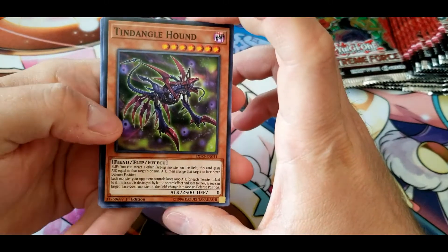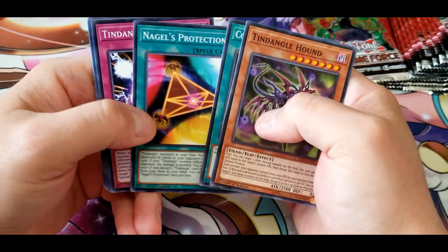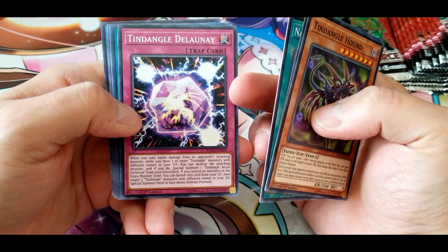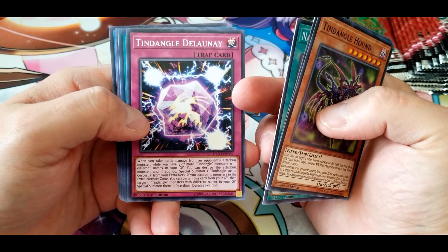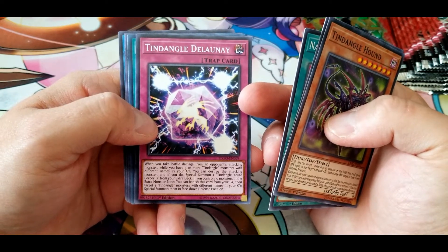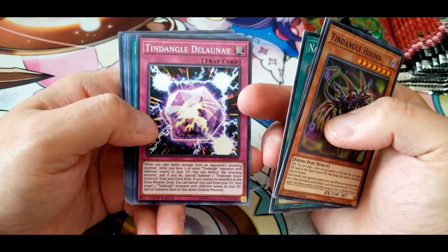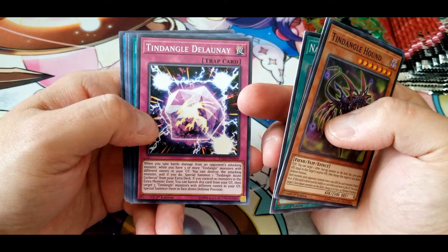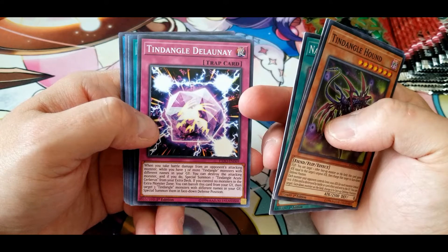We have a Tindangle Hound, Column Switch, Nagel's Protection. Tindangle Delnovi: when you take battle damage from an opponent's attacking monster while you have three or more Tindangle monsters with different names in your graveyard, you can destroy the attacking monster and if you do, special summon one Tindangle Acute Cerberus from your extra deck. If you control no monsters in the extra monster zone, you can banish this card from your graveyard, then target three Tindangle monsters with different names in your graveyard and special summon them in face-down defense position.